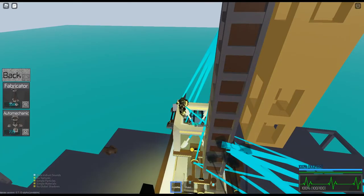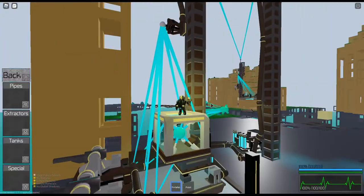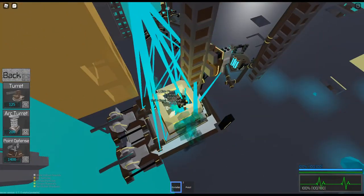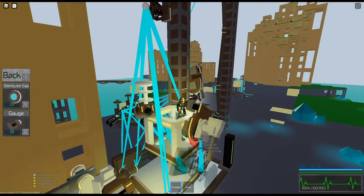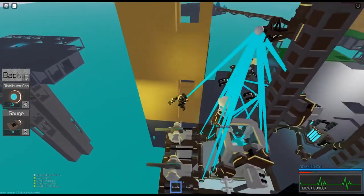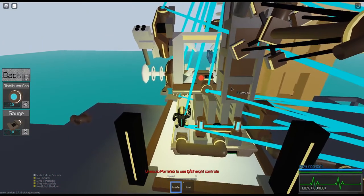Now we're going to build the fabricator I was talking about. These are extremely helpful if you need to build bridges and you don't want to build it yourself, or maybe a pipe if you're doing that direction. We're going to cap that and put some defenses everywhere — just some; doesn't have to be a whole lot. This should be more than enough. You don't really need insane defenses — you just need to keep them away from your artilleries.